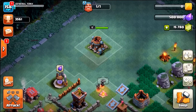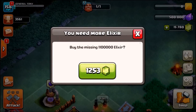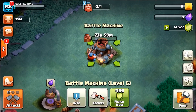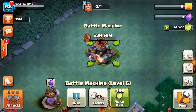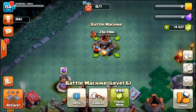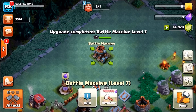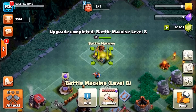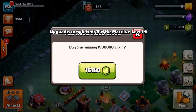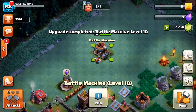With 1.5 million elixir, upgrading to level 6 costs another 499 gems. Then buying more elixir — another 1,253 gems — takes him to level 7. Another 499 gems to level 8 at 1.7 million, 1,500 gems spent, then 499 to level 9 at 1.8 million, and 499 for the final upgrade to level 10. Look at the builder with his little blueprint out — let's grab a screenshot for the thumbnail.